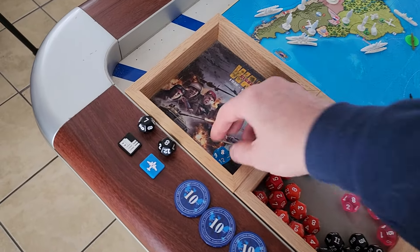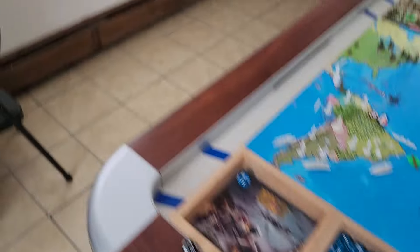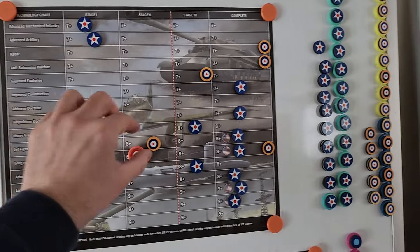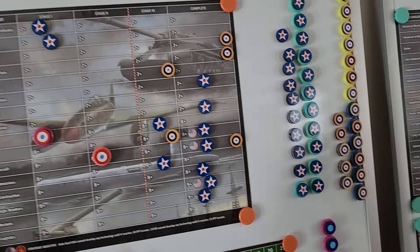Factories roll an eight — success! Jets roll an eleven — success! So for the first time in a few turns we get two for two. Factories go to Stage Three and Jets go to Stage Three, so they might be able to get some jets on the board before the game ends. That'd be kind of cool.